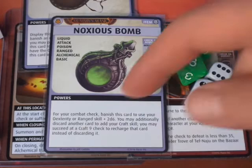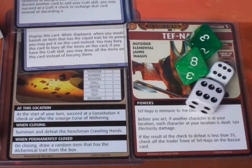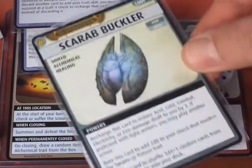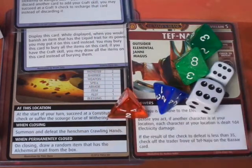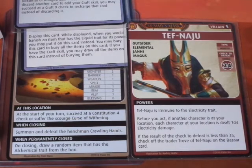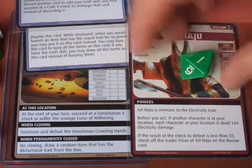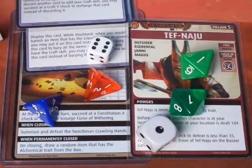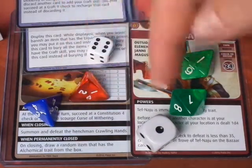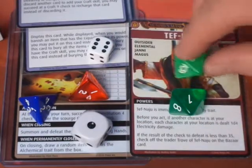With the Noxious Bomb going on top of the Canteen, and since Damiel is a Mad Scientist, we recharge the Scarecrow Buckler to add 2d4 to our Combat check. We're adding plus 5 for the Range skill and plus 5 for the Craft, so plus 10 total to this check. We roll: 1, 1, 1, 4, 6, and 3 — adding 10, that's 10, 23, 24, 25, 26. We needed a 24, so we made it.